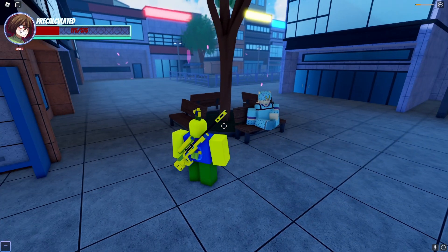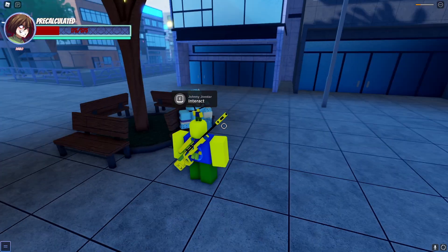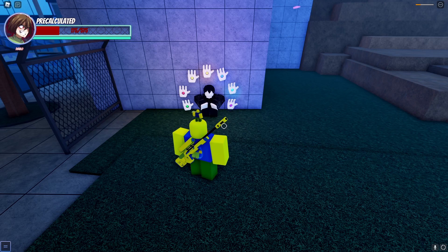Once you use Saint's Left Arm you get Tusk Act One, and then you go to this guy called Johnny Joestar. He assists you in getting Tusk Act Two by giving you a quest, which is gliding on your nails for 500 seconds — which is going to take you a long time, so good luck.